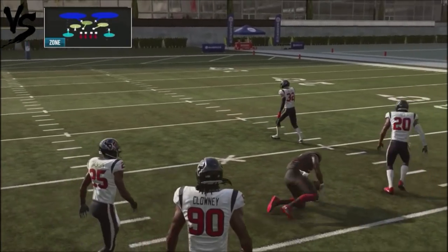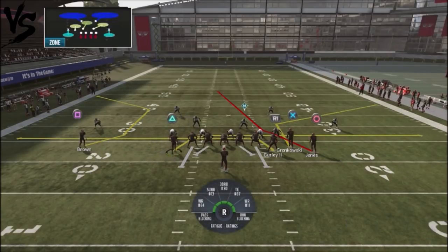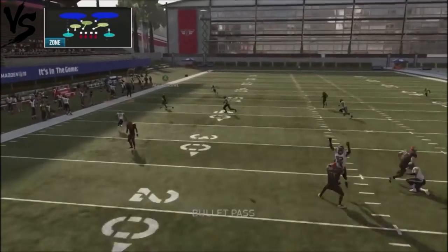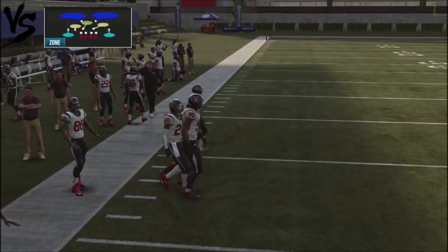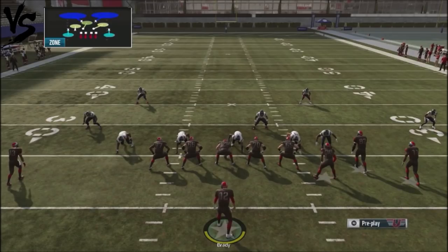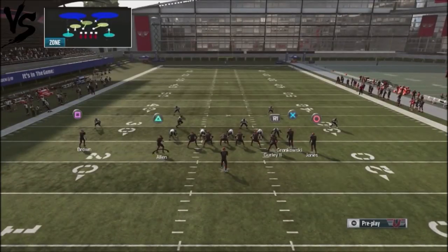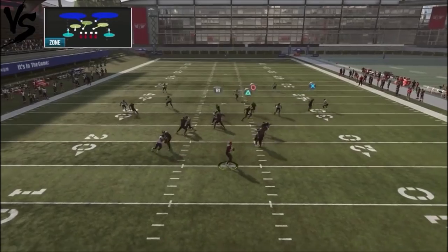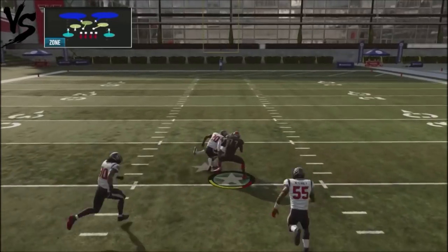If you start beating him up underneath, he's going to hate that. One adjustment he might make is playing hard flats — if he does, you've got a deep corner route on the backhand side to attack. So you're attacking your opponent deep in the middle of the field, and the corner routes are going to be wide open. You can also hit them with drag routes to make it even more difficult. If you hold your blocks, you're going to pick up some major yards against cover two shells.